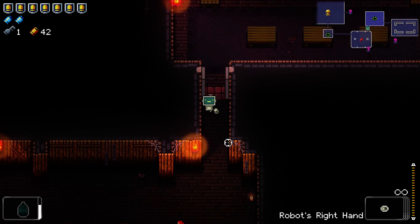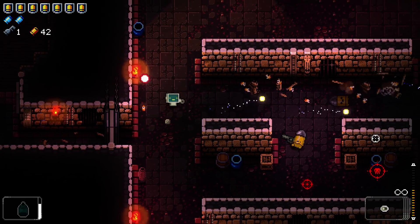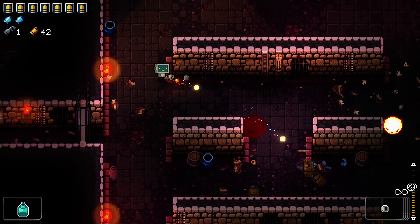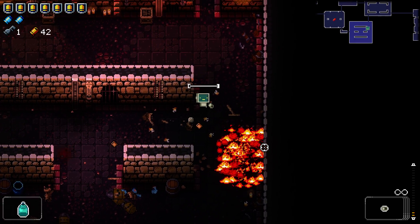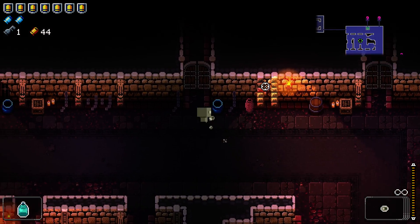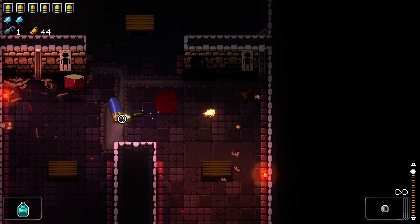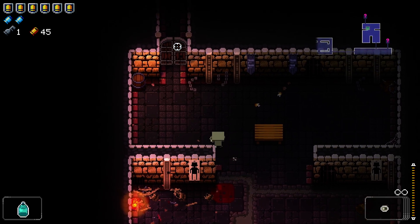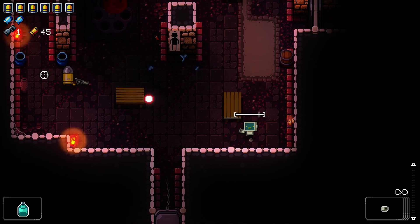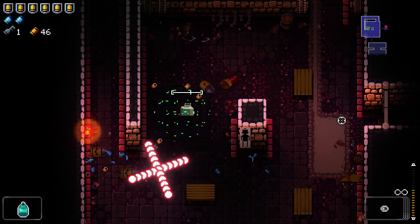I need some ammo for the triple crossbow about now, but that's not a big deal. Also, the robot's right hand — or left hand, whatever this is — is one of the best starting items. Because you can just keep using this gun for an extended period of time, much like the bullet's starting weapon. It's got huge ammo, it's very accurate, and its damage seems fine. Or maybe that's just because you can keep shooting it forever, so accurately. Either way, I'm fine with it.